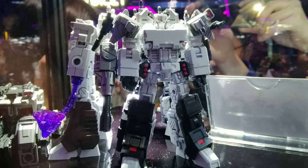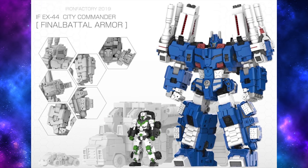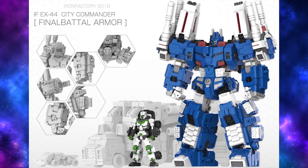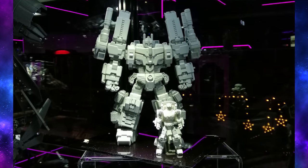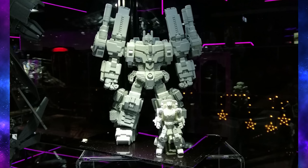Continuing with the comic book figures, we've also got an IDW Ultra Magnus coming from Iron Factory, complete with a little Minimus Ambus transforming figure. Magnus looks to be a big chunky guy with articulated hands and loads of guns all over him.